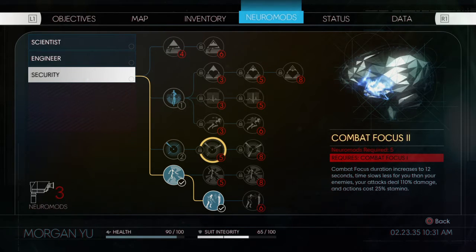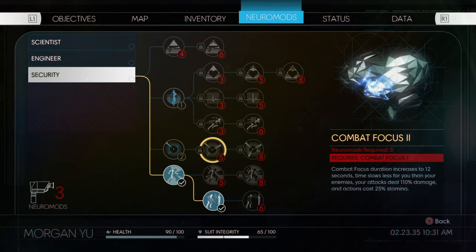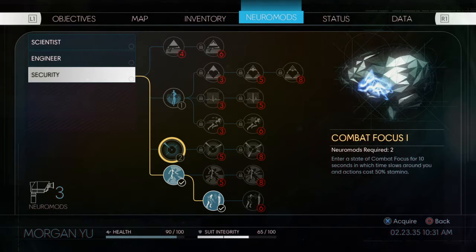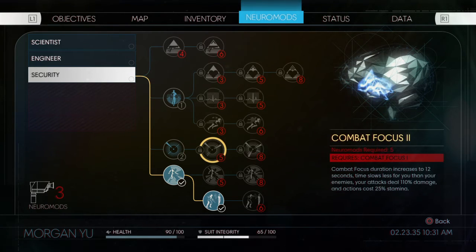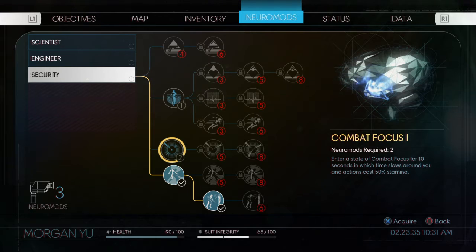So combat focus: the next level increases to 12 seconds, this one is 10 seconds. Time slows less for you than enemies, attacks do 110% damage, and accidents cause 25 stamina use. We don't get a damage bonus on this first level but we get 50% stamina. Oh wait — I have three neuro mods actually, I didn't even pay attention.